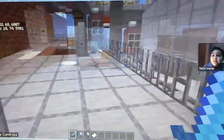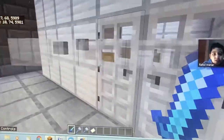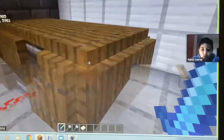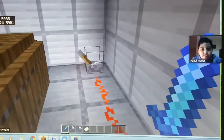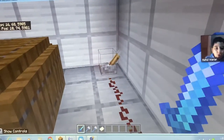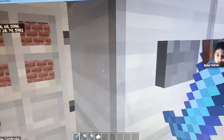Going downstairs to look at the rest of the facilities, here we have the engine room. In the engine room we have our engine and a lever right here which puts it on and off — so it's off now, and now it's on.